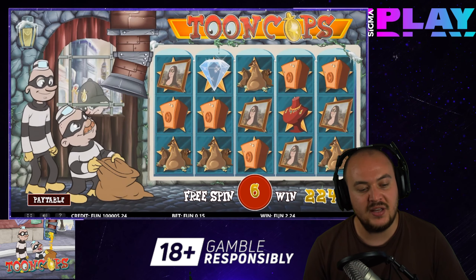Aside from the basic symbols, Toon Cops also features two special ones. These are the wild and scatter, both of which have a specific function in the gameplay. The wild substitutes for basic symbols when it takes part in winning combinations, whereas the scatter helps to unlock a bonus round.